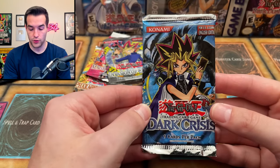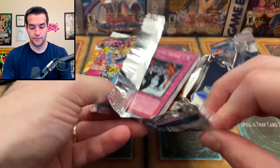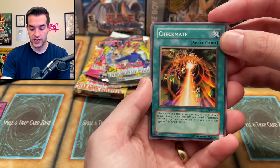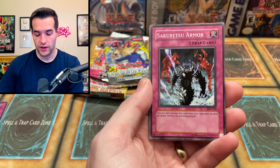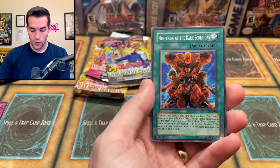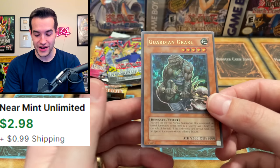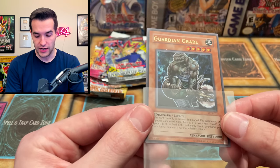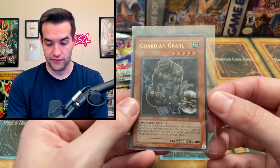Let's go Dark Crisis. Can we pull Exodia Necros? It's probably going to be Judgment of the Nubis out of a tin, I would guess. We have a Checkmate, Final Attack Orders, Ojama Trio, Guardian Elma, Sakratzu Armor — one of the absolute best cards in here back in the day. Rod of Mine's Eye, Blindly Loyal Goblin, the Mustering of Dark Scorpions. And we have a Guardian Grrarl! We pull this guy all the time — I pulled this twice out of an actual first edition booster box. I love this card. Guardian Grrarl, one of my absolute favorite cards out of this set.